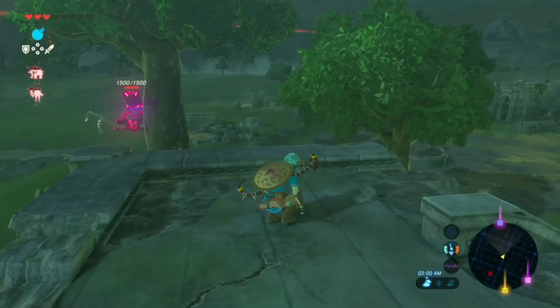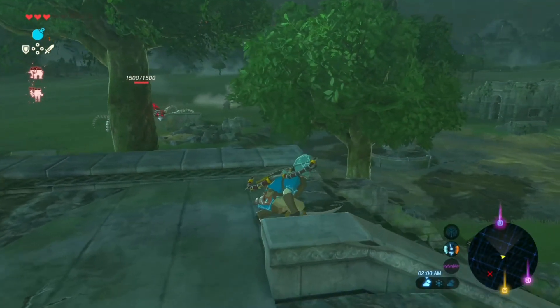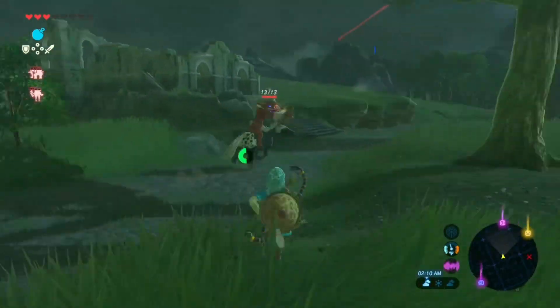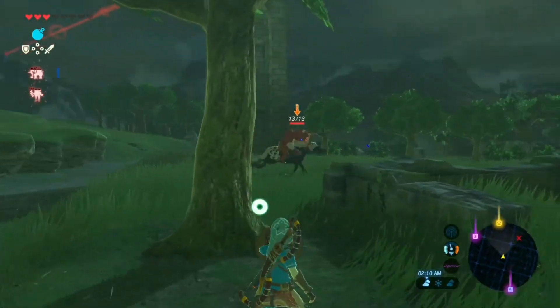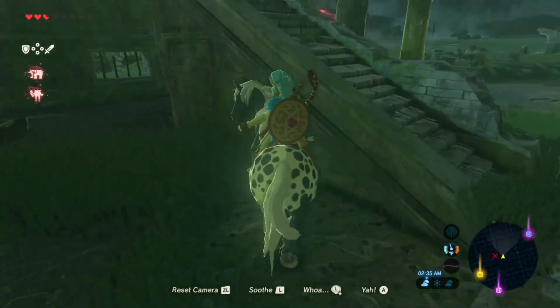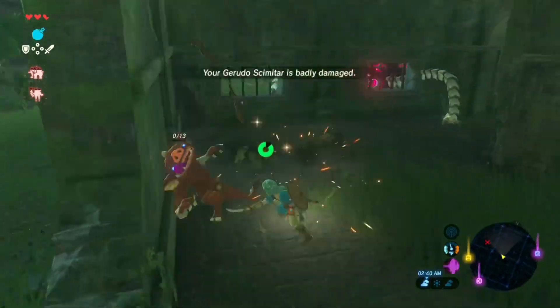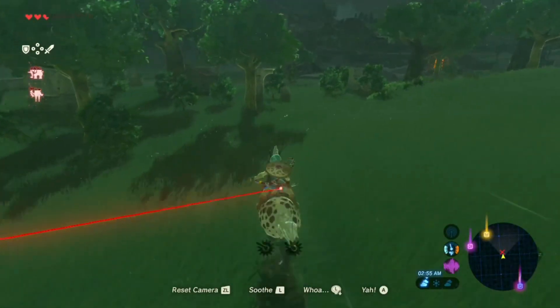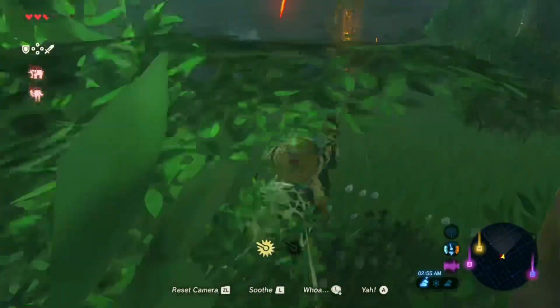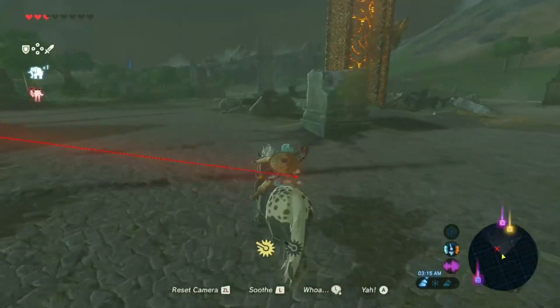I just got spotted by a mob — oh god. Please don't be powerful. It's a bokoblin riding a horse! He's shooting at me, I did not know these guys could do this. We have to — we're hijacking his horse! All right, we have a lot more speed. I think we can outrun his laser — oh god, we cannot run from his laser. I'm going to the tower, this is way too much chaos.